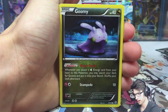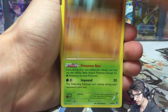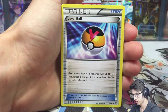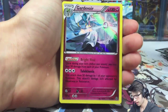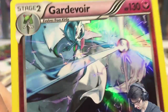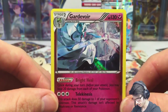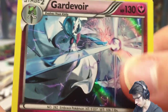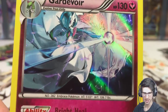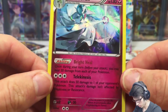We got a reverse Coaxed, a Level Ball, an Energy Recycler, a reverse Porygon 2, and a Giratina holo — look at that! It almost looks shiny, like a blue sheen. That is awesome art — look at how much power is in that card. I don't even know what that Pokemon is — let me know in the comments if you do! That's an awesome holo.